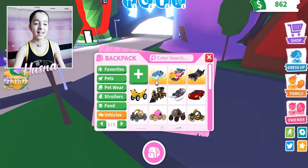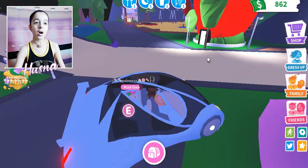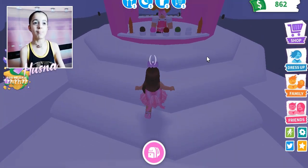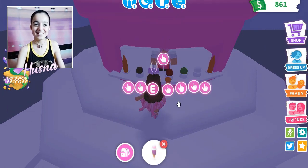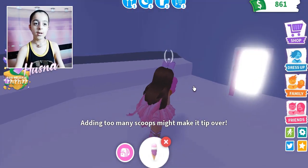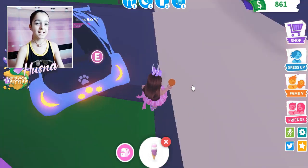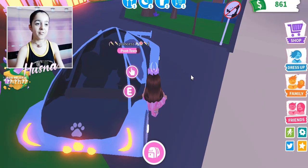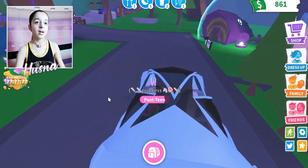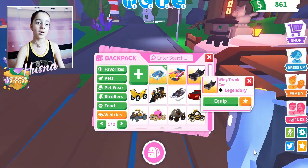Now we're going to hang out with the bubble car. The bubble car - let's get some ice cream! I'm feeling like getting some ice cream because I love it, I'm obsessed with ice cream. Hi Elsa! I'm going to be getting pink ice cream. So yummy! Okay, this is like a family car - it has four seats!